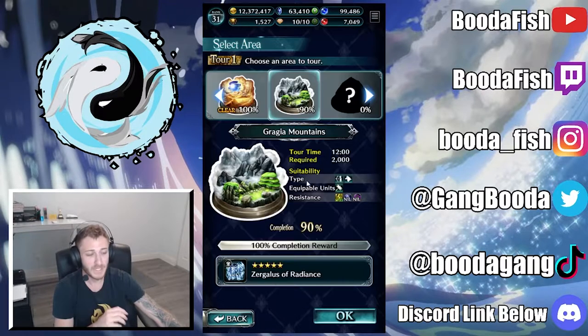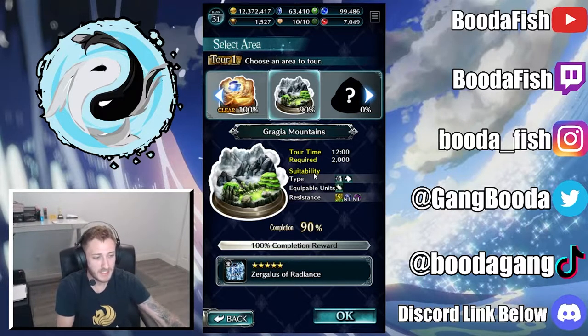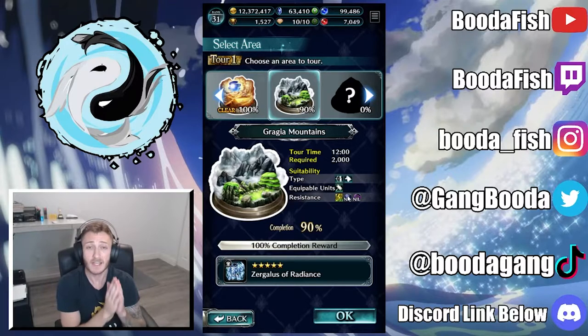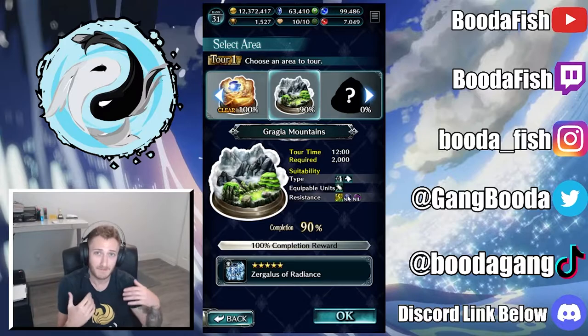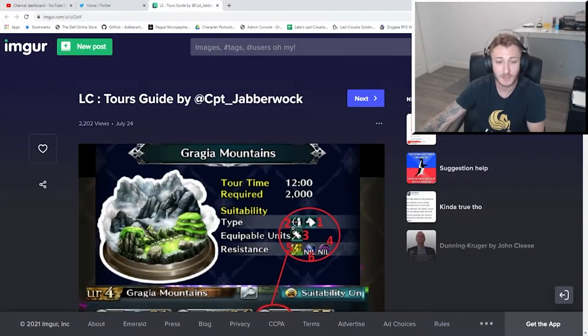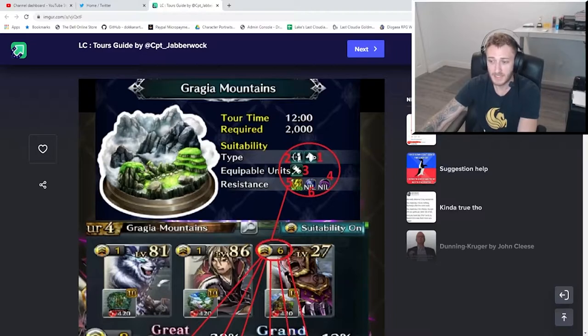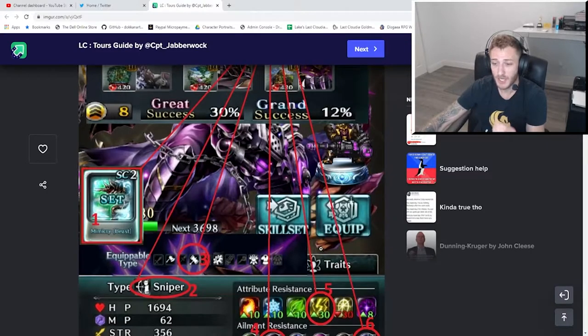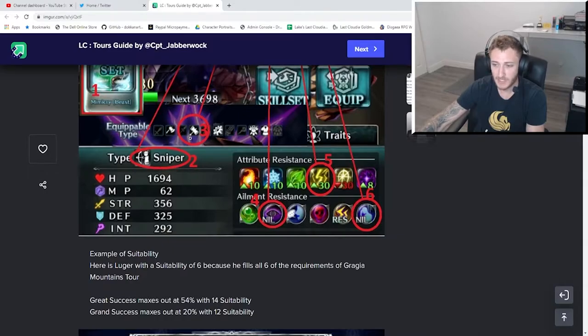Now that we know suitabilities increase success rates, let's look at the suitability section. It shows us the type — this is Sniper, this is Beast — equippable units, this is the hammer weapon, and resistances: 30 elemental resistance to thunder, nil to illness, and nil to blind. Any units that fulfill those requirements give you one suitability per fulfillment. As Captain Jabberwock points out, the Beast is one, Sniper is two, equivalent units is three, and the resistances are four through six. Luger has all six requirements checked off.